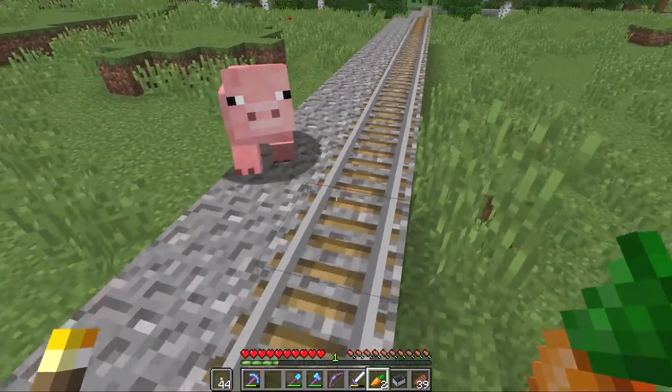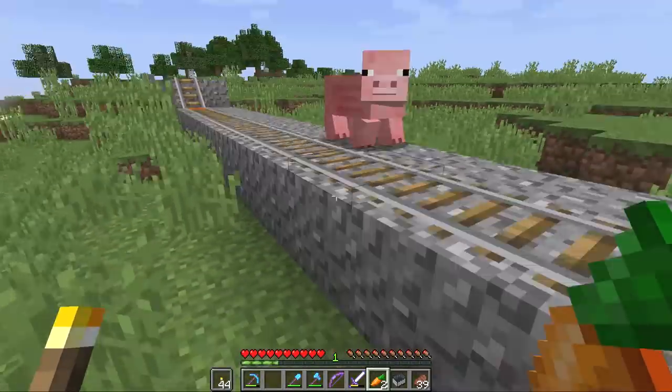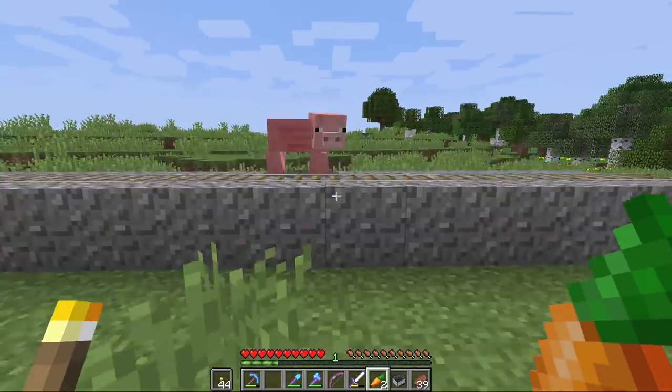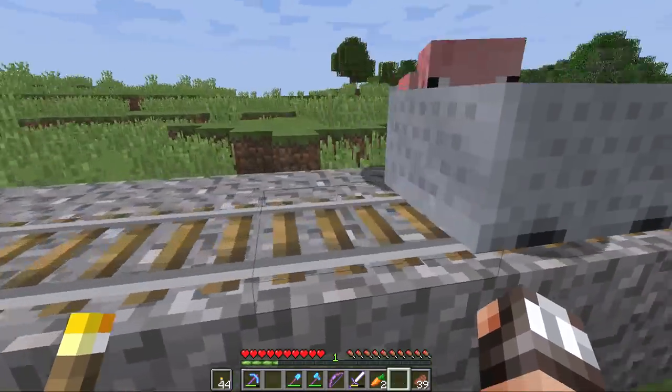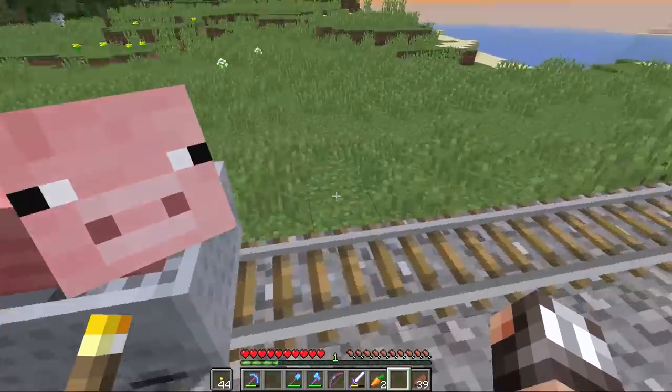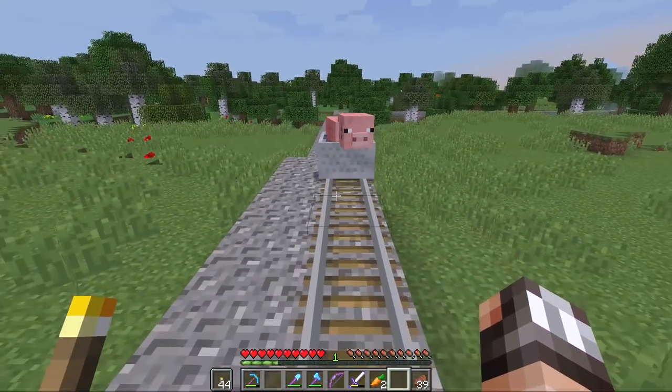Hey Hell, get onto the railway line, my dude. He won't actually cross the railway line — that's kind of interesting. Can I get him into a minecart though? He's in! Nice. Hell, get yourself back to the Mole Shire — quick, fast, and in a hurry, my little friend. The sun is going down and the undead are coming for you. They want to eat your bacon like nobody's business.